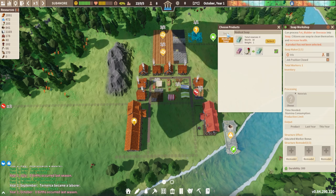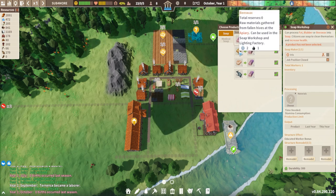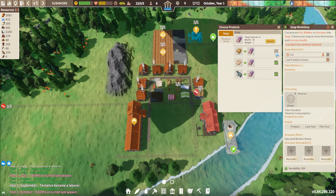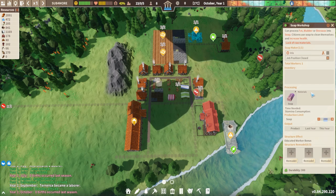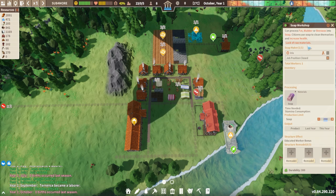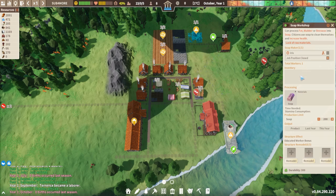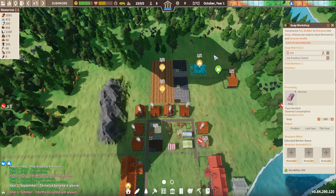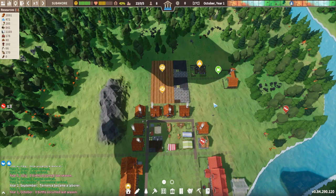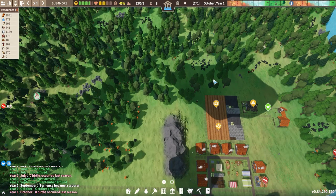You'll see there are different things you can make at the soap workshop and it shows you the different materials it will process. If later on in the game you don't actually want to use your beeswax for this, you can just uncheck that recipe. Every process building will have a maximum output and you can select what that is. At the moment the building doesn't have raw materials because the hunters haven't yet collected enough animal fat, but the worker is actually acting as a laborer - as I said before, if any buildings are not producing then the workers in them will automatically be converted into laborers.